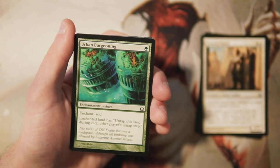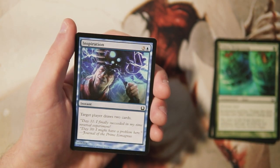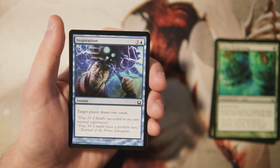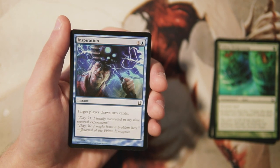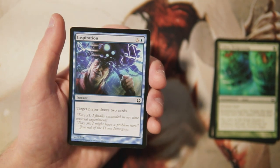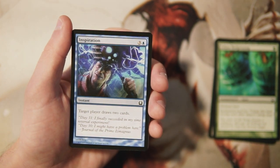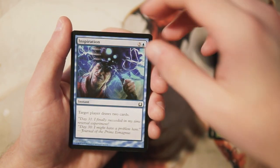Inspiration is a classic instant for three and a blue where the target player draws two cards. Drawing two cards at instant speed for four mana in limited is pretty solid. The downside is that card draw in limited isn't quite as good as many people think — it's good, don't get me wrong, and you want it if you're in blue, but it's not necessarily at the top of your priority list. Over any of the other cards we've seen so far, I would probably take this.